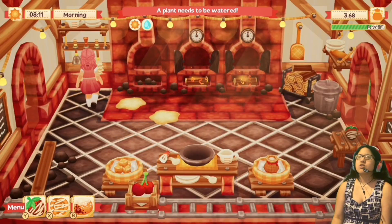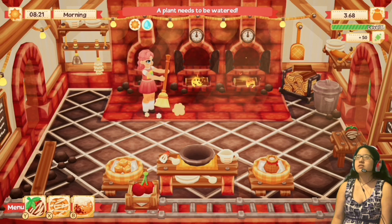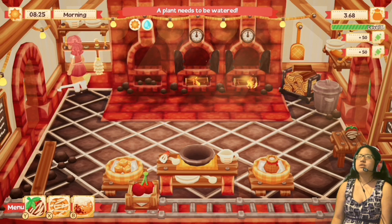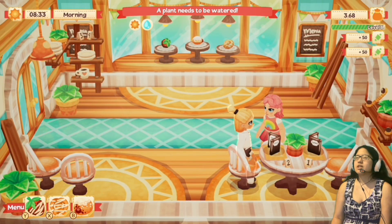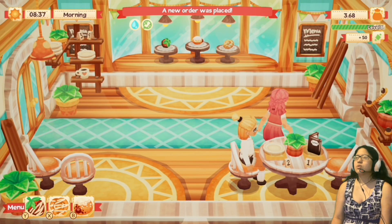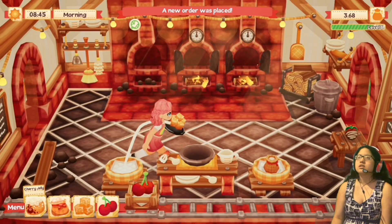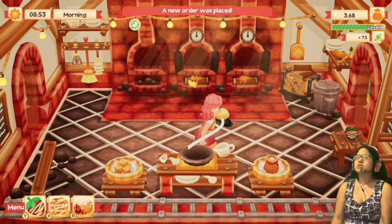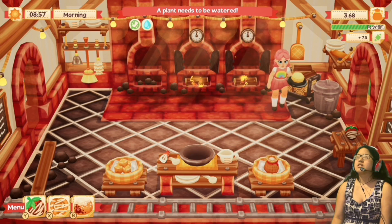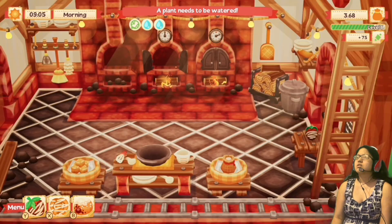I have at least one of everything for display. So what do you want? You want one of those? Gotcha. I think my plants need to be watered — it says at the top. Put that in there. Walk through the door.